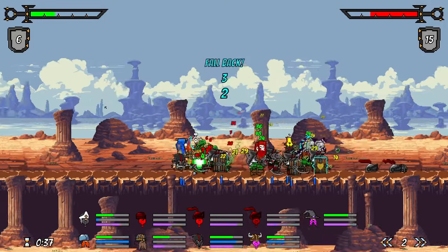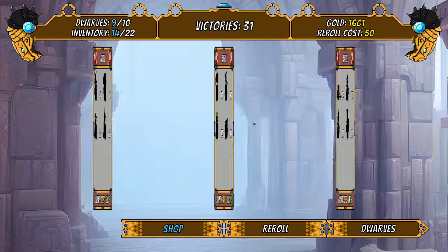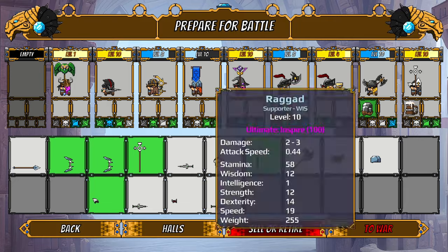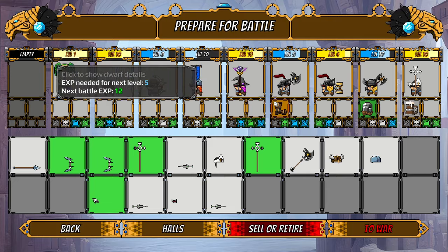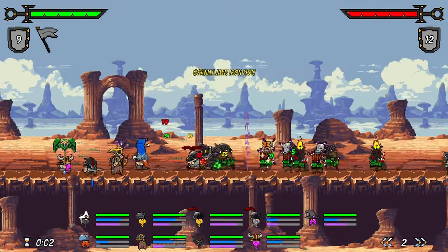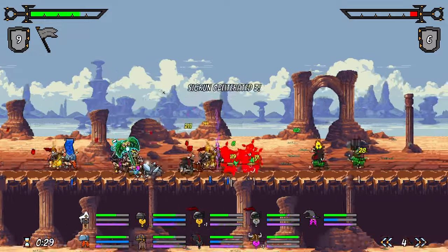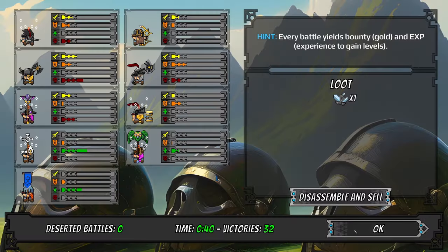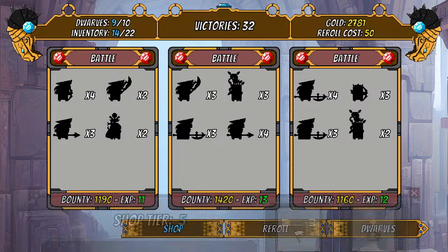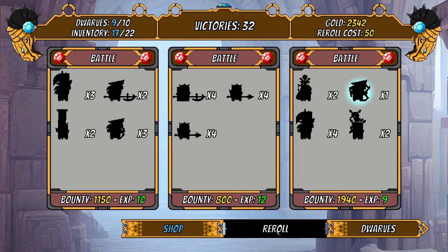We're losing — retreat! Three, two, one. That's our first retreat. It's only really bad if you lose all your dwarves — if you lose some of them they come back right away, I don't think they lose anything. When the XP bars glow yellow up top that just means they're going to level up at the end of this combat. We're no longer steamrolling quite as readily — that's a little bit scary. Shop tier is five.